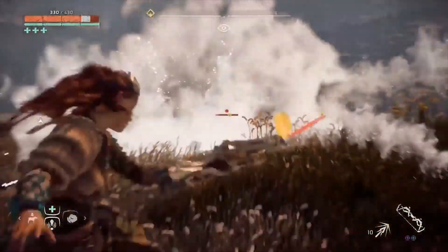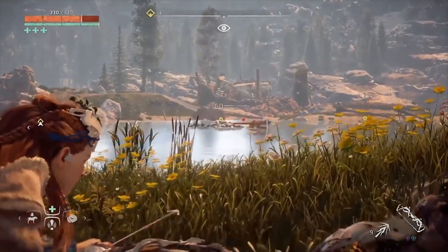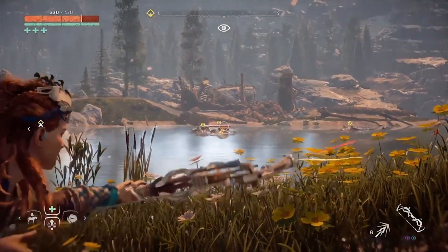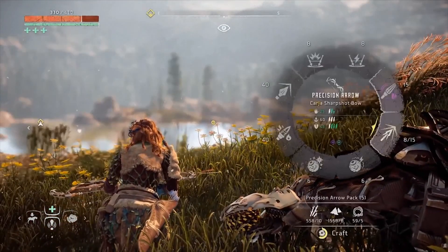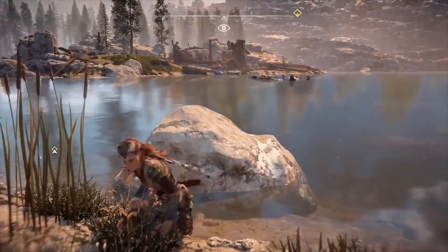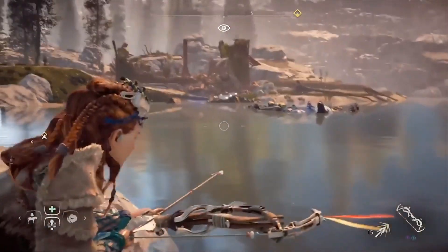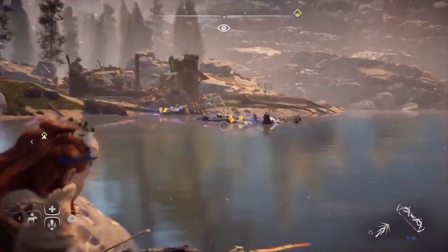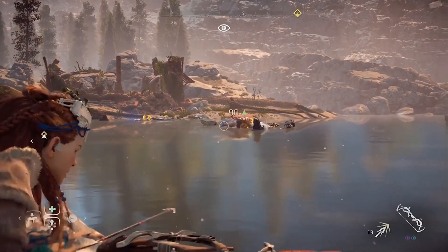What do you do if they're on land? Easiest thing — and I say this for almost every creature — is the Blast Tripcaster. It's not always guaranteed, but it has a higher chance of actually damaging and even ruining that component for that little belly thing they have. So if you do that, it brings an extra advantage on top of the extra damage it already does. I'd recommend doing that if they're on land.